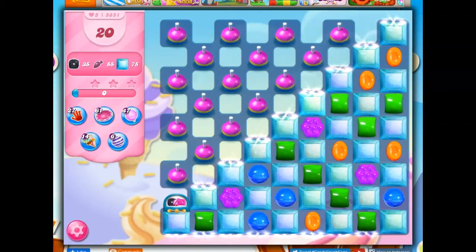Hi friends, this is Susie, your gaming guru, here to help you solve Puzzle 58-51 in Candy Crush Saga, where we have 20 moves to collect 35 licorice, 55 fish, and clear out 75 of these crystal candies.